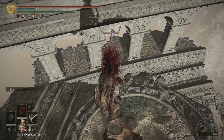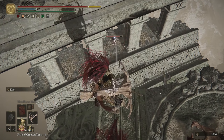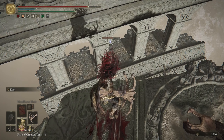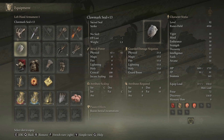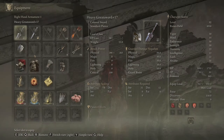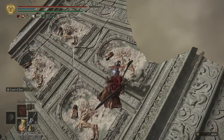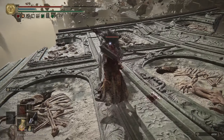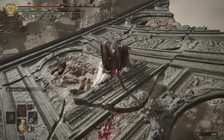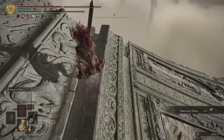Go for fall damage, buddy. You can do this, or you can just simply go down with your weapon and kill him like a normal person — that depends on yourself which one you want to choose. Nicely done.